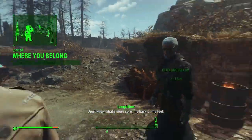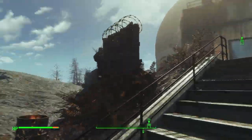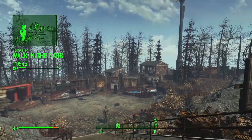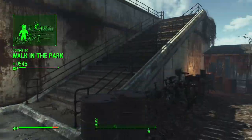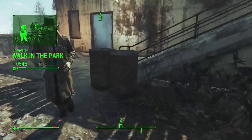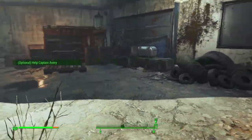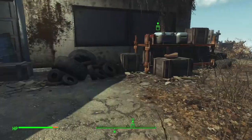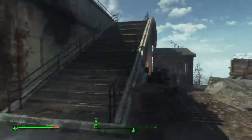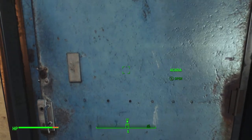I kind of want to keep Nick with me since he was with me at the beginning of the mission — we're going to keep Nick. This looks like a settlement with a workshop somewhere. There are bags of cement, fertilizer — this is definitely a settlement. Arcadia.